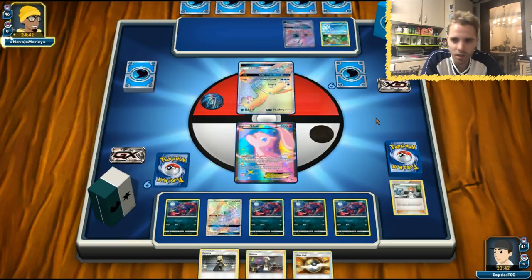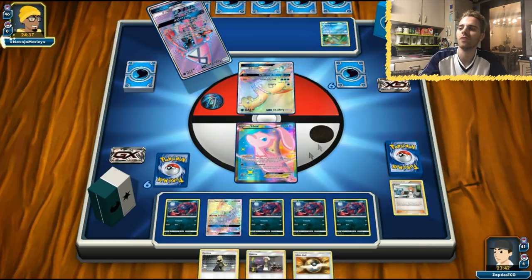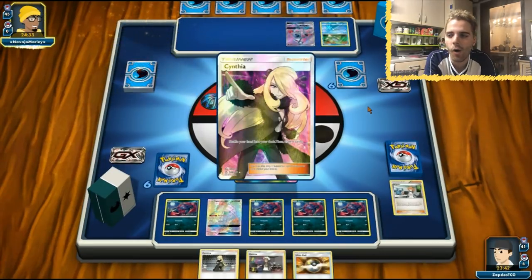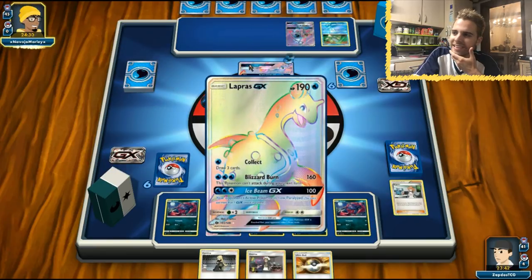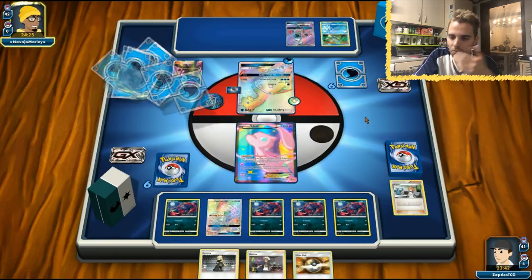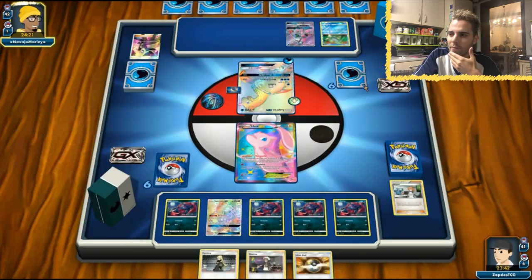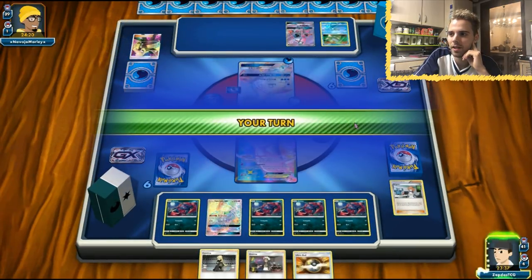Tapu Lele is also a target they always want to hit if they can. Looks like a full-art Cynthia is coming our way, along with an energy and a Choice Band. We can get rid of that Choice Band really soon. We see a little Remoraid — hopefully we can KO that. Let's draw that DCE, which would be amazing. We have the Weakness Policy, which kind of sucks in this matchup. We're gonna fall behind in prize cards regardless.